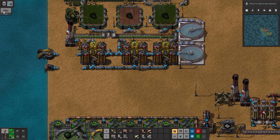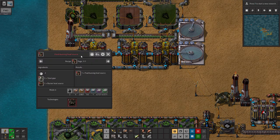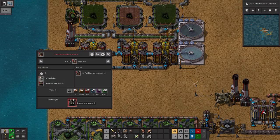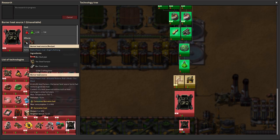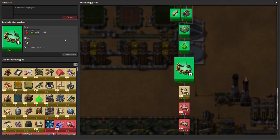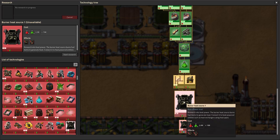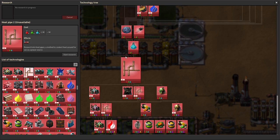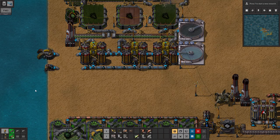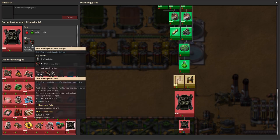Am I having a retard moment? Craft this — it should be available. That text is in red. Burner heat source — oh. I pulled a retard. The normal burner heat source technology unlocks both. Retard alert — we got a retard alert here.